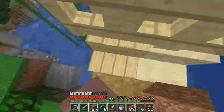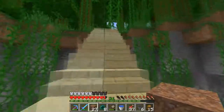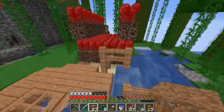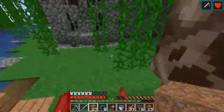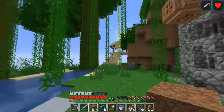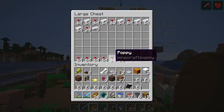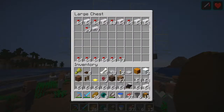We will steal one of these soul sands and we will need a couple iron bars, which means it's as good a time as ever to check on our iron farm. That's doing pretty well!